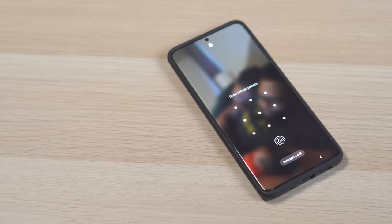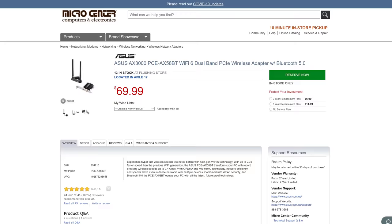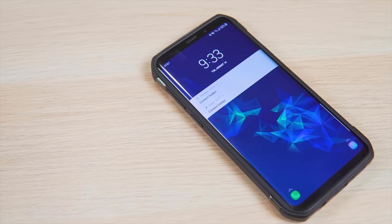For general Wi-Fi 6 testing I used my Samsung Galaxy S20 Ultra. For 160 MHz Wi-Fi 6 I used an ASUS Wi-Fi 6 desktop NIC. And for Wi-Fi 5 I used the Samsung Galaxy S9 Plus. None of these brands paid me for this video and all of the thoughts and comments are my own.